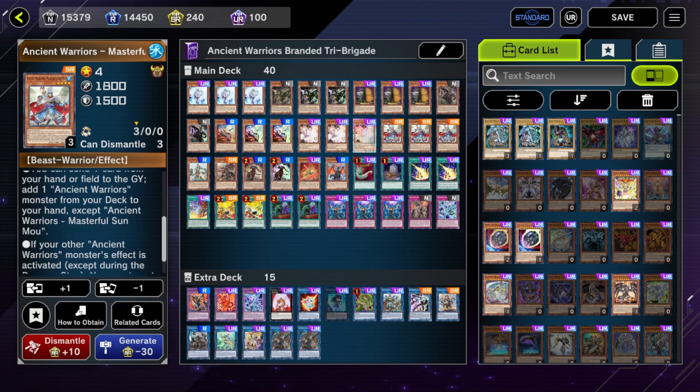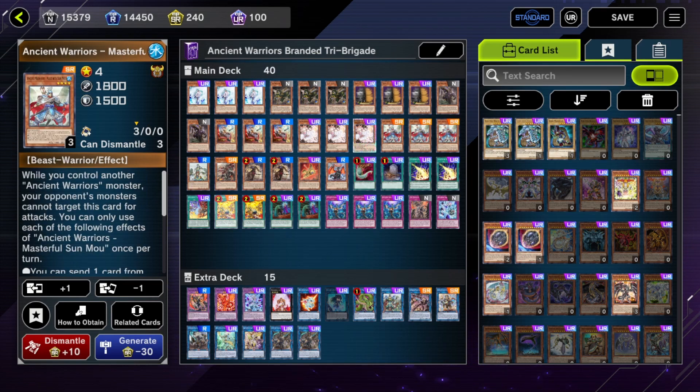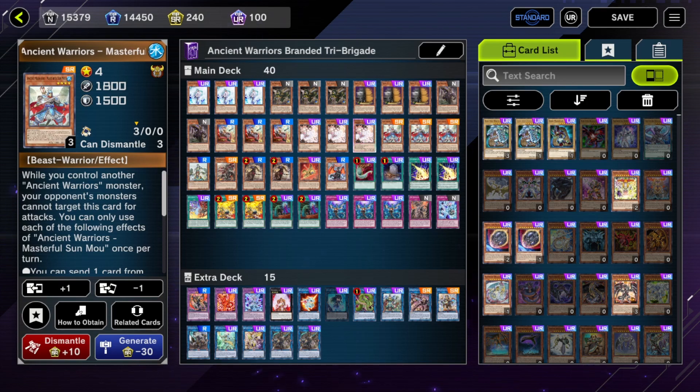With Sun Mo, you can send a card from your hand to the grave — imagine if you have a Kit or a Nervo in hand and you send one of those cards to the grave while they're activating their end effect. Then you give your opponent basically two different spots where they have to Ash you, but they can only Ash one. And it's really difficult for them to know which exact card to hand trap — either the Nervo or the Sun Mo — without knowing the contents of your hand.